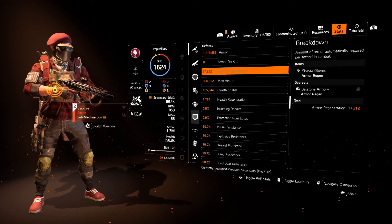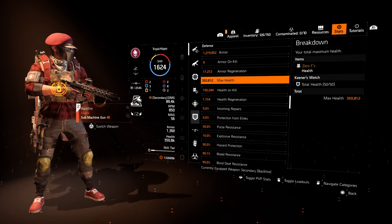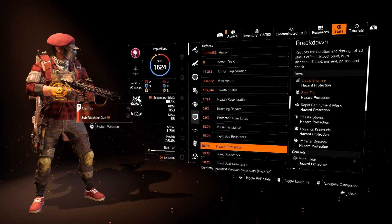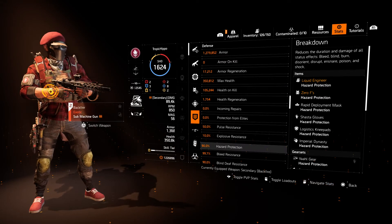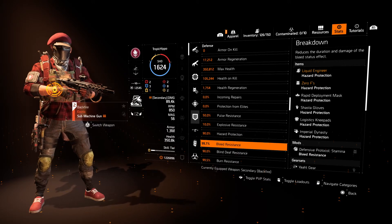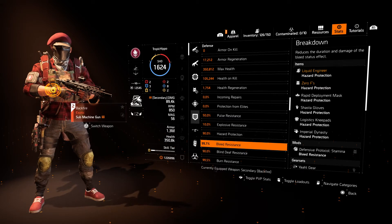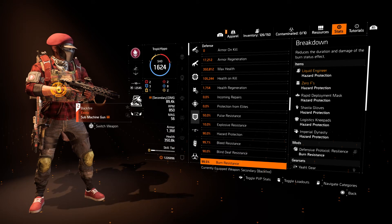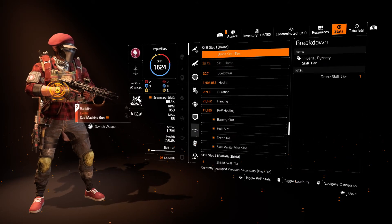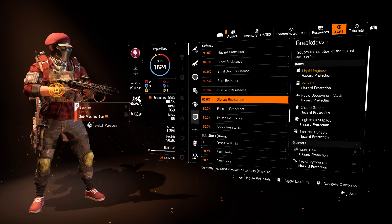About 1.3 million armor with 17,000 armor regen, which is a small amount but if you get out of combat it can help you regen a little bit. Reasonable amount of health on kill — not much, but something. This is where it really starts to come into play: 90% all hazards protection, so 90% of hazards are just not even going to bother you. Bleed resistance is at 99.7%, so pretty much every bleed status will just not do anything. Burn resistance at 99.5% — if you get put on fire, it's going to be less than a second. Blind, deaf — pretty much the same for all these stats. If you do get a status effect, it's going to last for a very, very short amount of time, and most of the time you're just going to end up ignoring it.